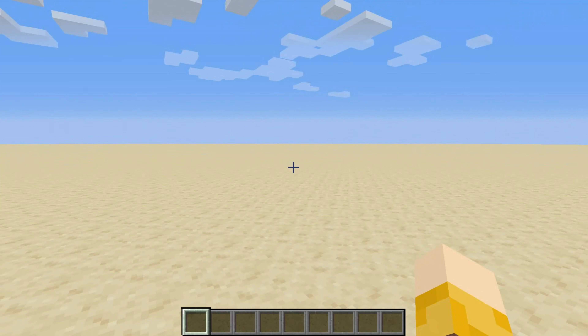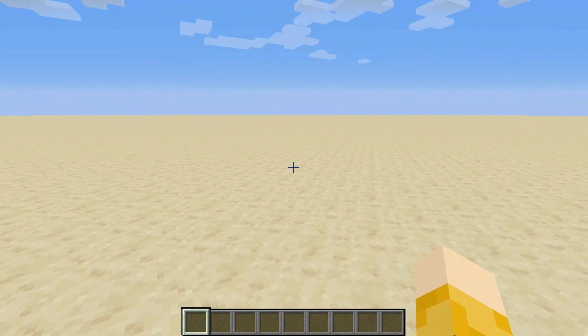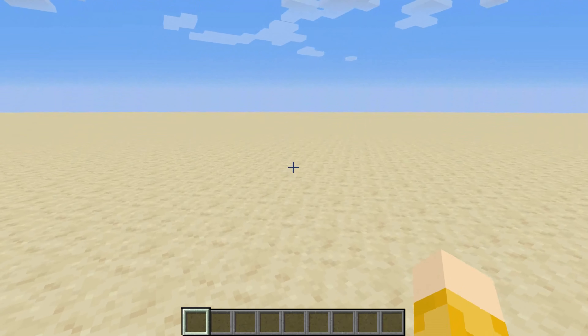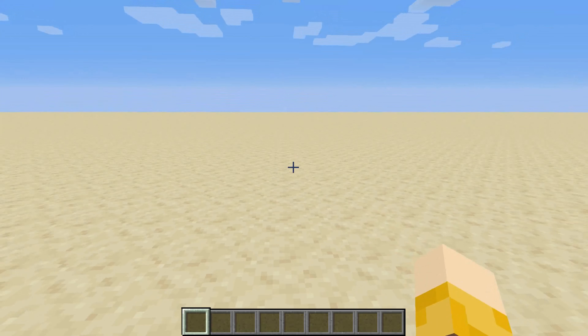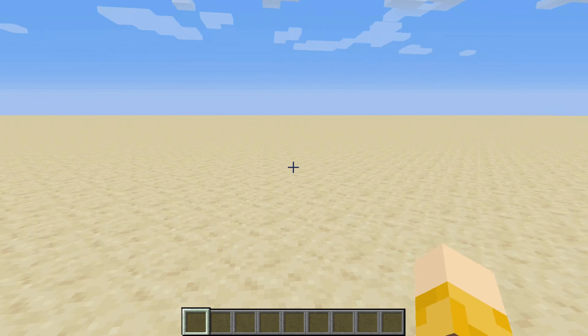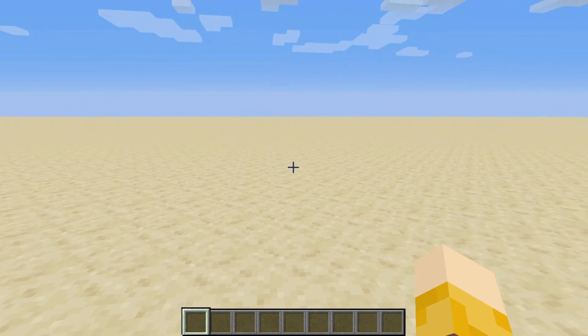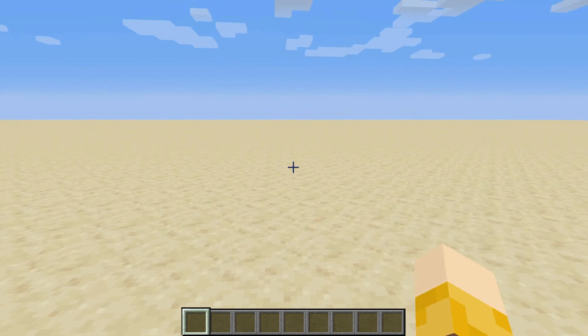So what we're going to do in this first episode is build an AND gate. For those that don't know what an AND gate is, it's basically a gate where you need to have all levers switched on in order to have the output. Sorry if you guys can hear my hamsters squeaking in the background, I don't know what they're doing.